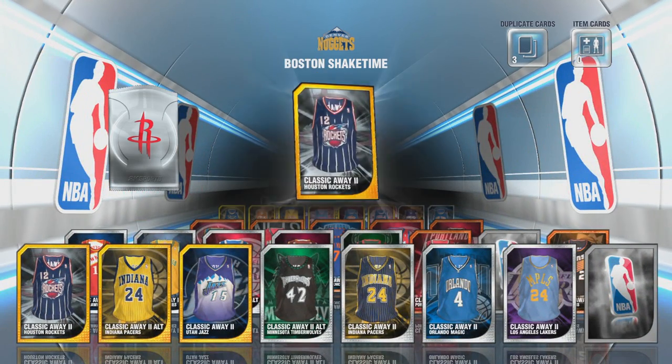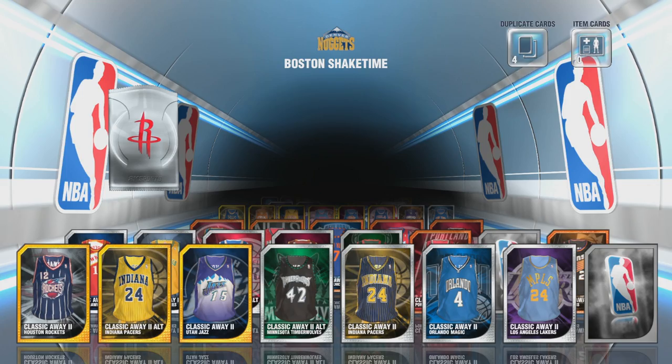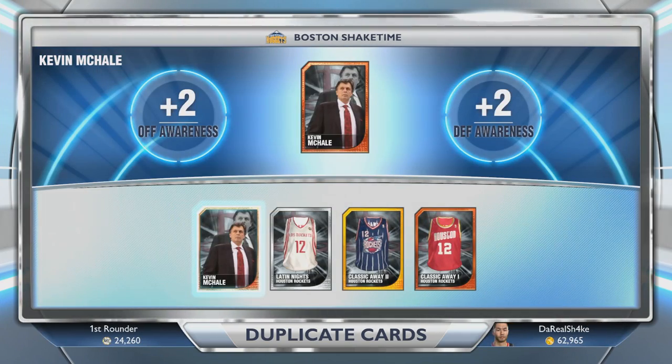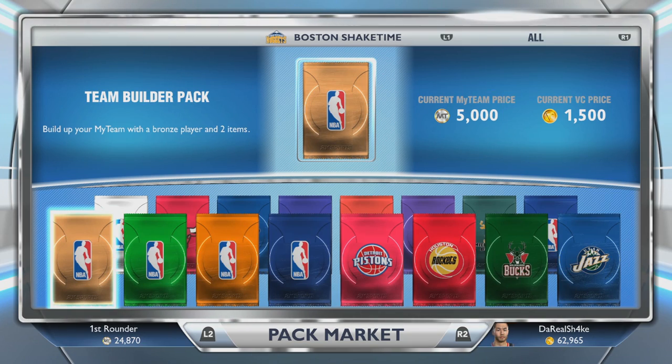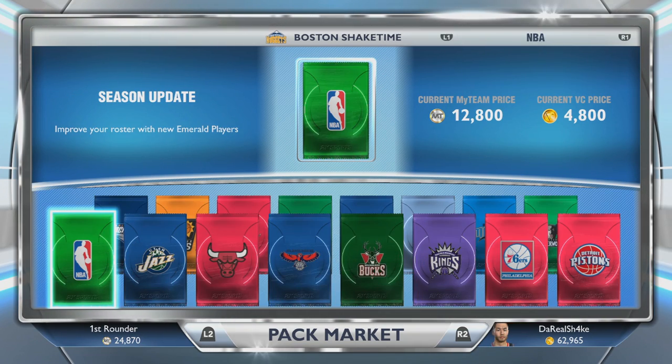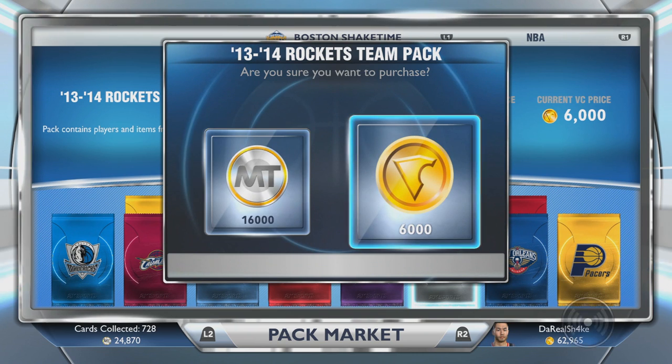Let's see who the player is going to be in this pack. Come on, give me someone good — like Dwight. Did I miss it? Oh damn, I guess it was Marcus Camby. They gave it to him first. I was ready, I was so excited.